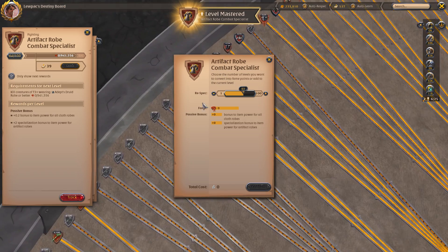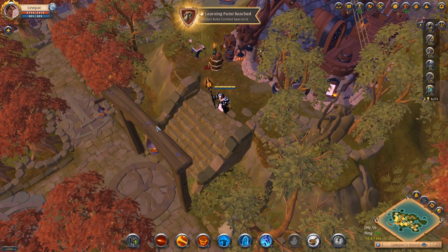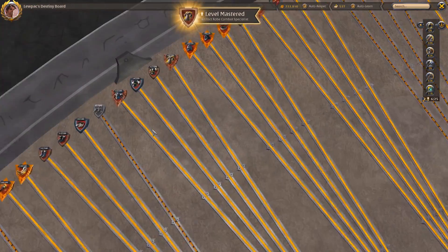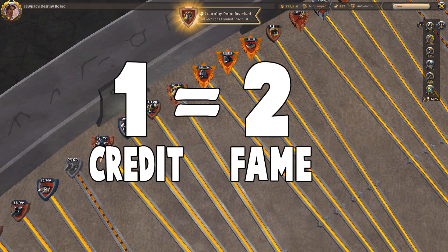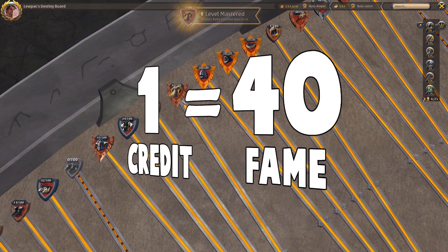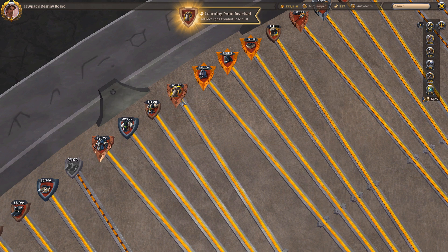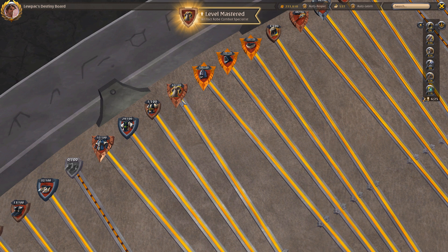I did have some left over from respeccing boots, but the point remains the same. Once you have a maxed-out character with things at 100, you can power-level one item incredibly fast. If you work out the values — weapon: 2 fame = 1 credit; chest: 4 fame = 1 credit; boots/helm: 8 fame = 1 credit; off-hand: 40 fame = 1 credit — you can calculate exactly how many credits you'll earn per hour based on your fame per hour and determine how quickly you can level things.